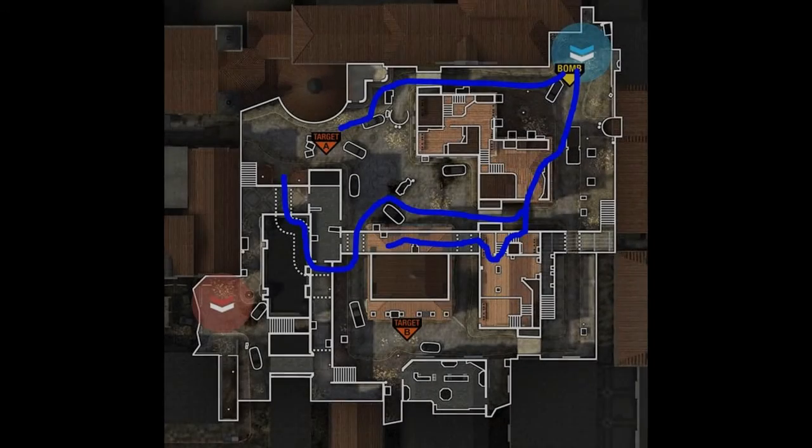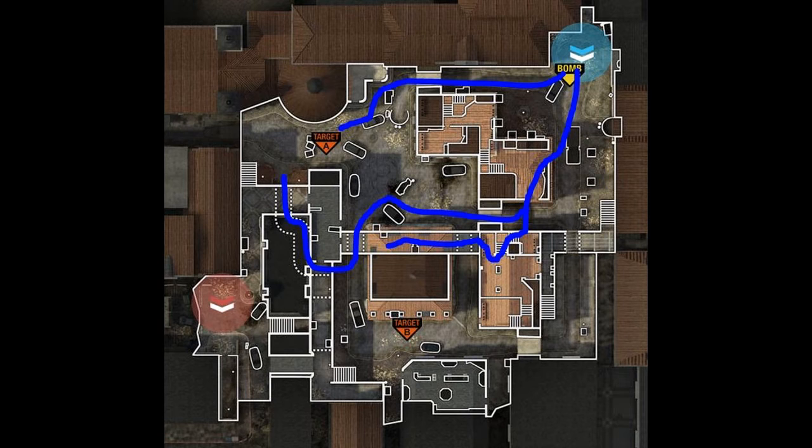I didn't make the map big — it looks kind of weird big so we're keeping it small. We are on offense on this route. The route going straight at B bomb from spawn is a very high-risk route. I used to run it before, but honestly not much anymore.